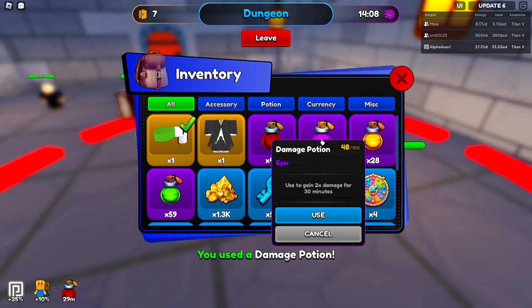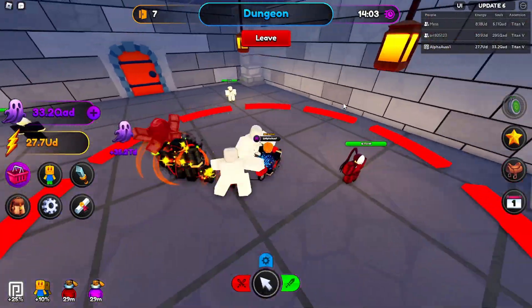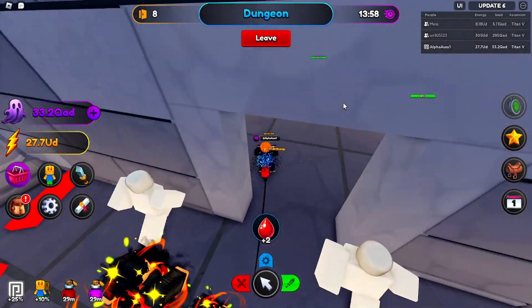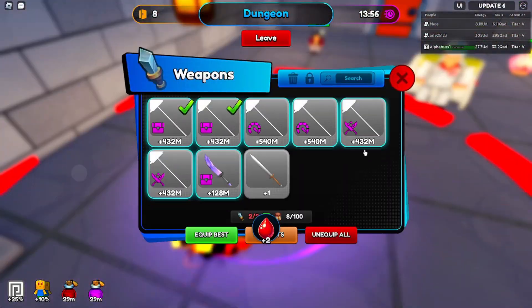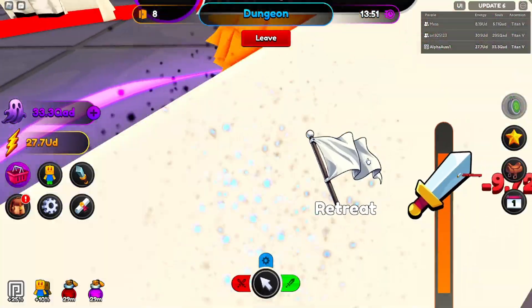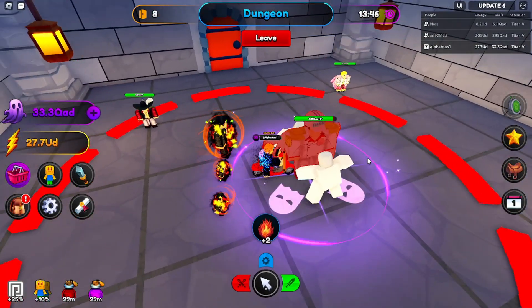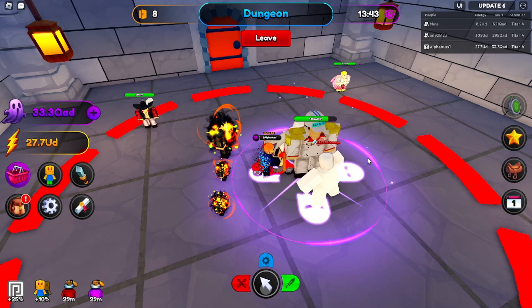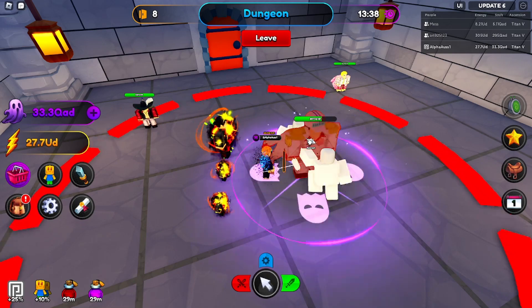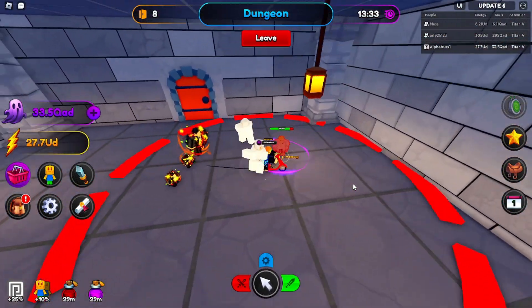Let's use a damage boost and a soul boost too. I should probably be helping as well — and since we're struggling, let's swap off the treasure swords and put the damage swords on. Our ultimates are still doing massive damage, which is good.